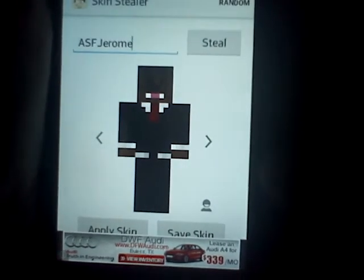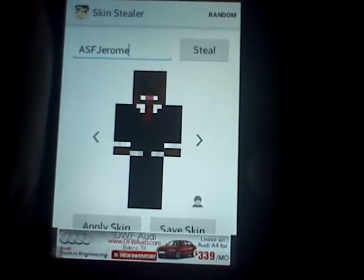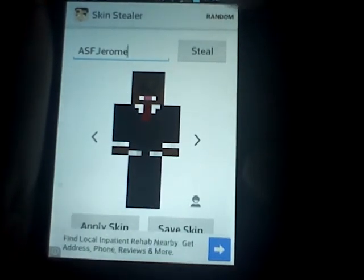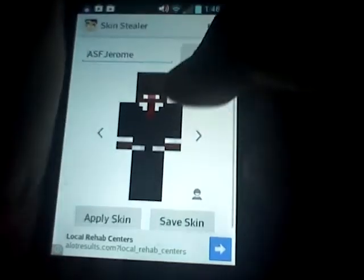Right here, you just type in capital ASF and then capital J, and then Jerome, and then you press steal and you get the skin.